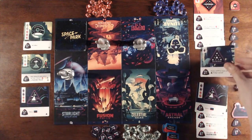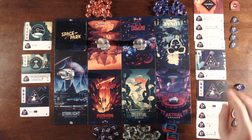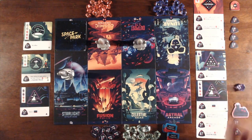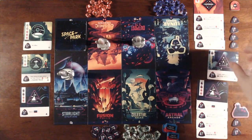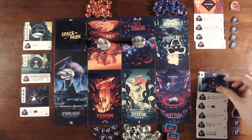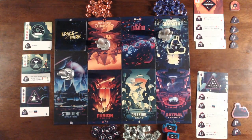Player Two begins their final turn with 18 explore points. Luckily they have a Moon Crystal to pay for the only badge in their hand, a badge which just happens to be worth 3 explore points. So Player Two can visit Outpost 13, earning the badge in their hand, putting them up to 21 explore points — more than any other player in the game — making Player Two the winner. I hope you've enjoyed this tour of Space Park. What you just saw was a two-player game, but Space Park can also be played with 3 or 4 players, and there's even a solo mode, so there's many ways to enjoy the galaxy.